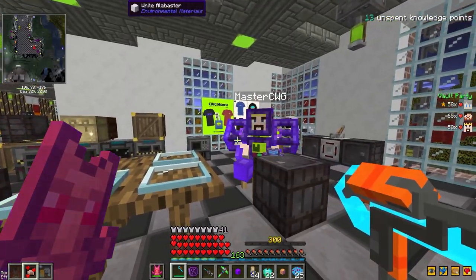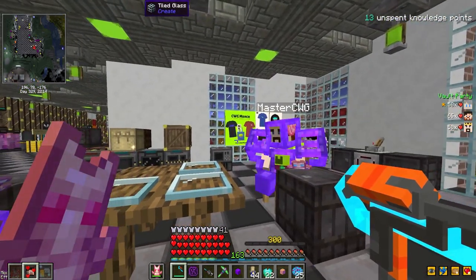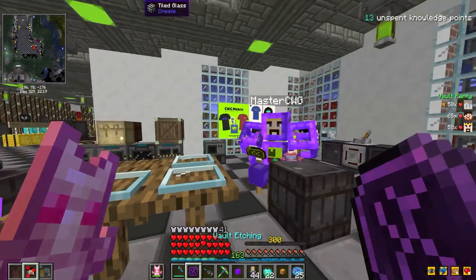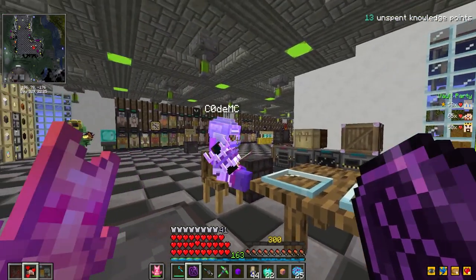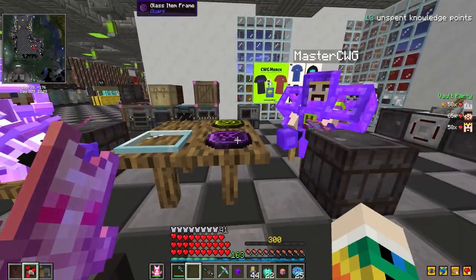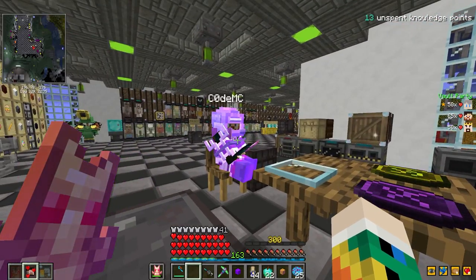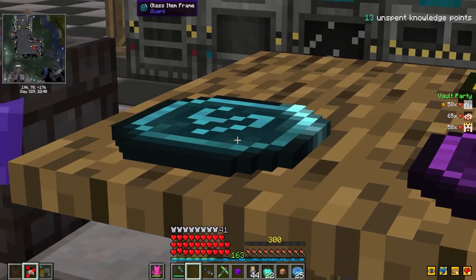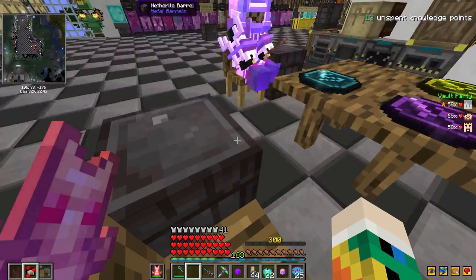I've gathered you all here today because we have a contest. We're going to wager one etching, and whoever has the most loot from this vault will get the first pick and so on. I will wager a treasure etching. Hellfire will do a dragon etching — dragons are cool. And a rift etching — I need that one, that is the ultimate prize! On the count of three we'll look at each other's barrels.